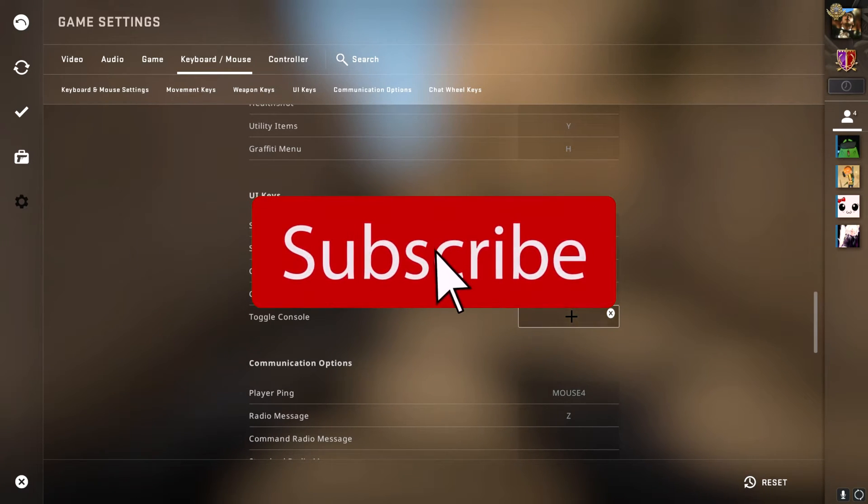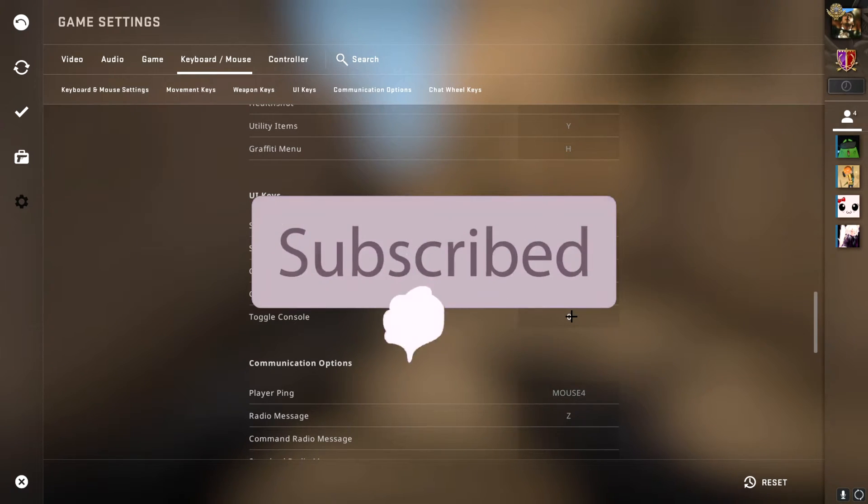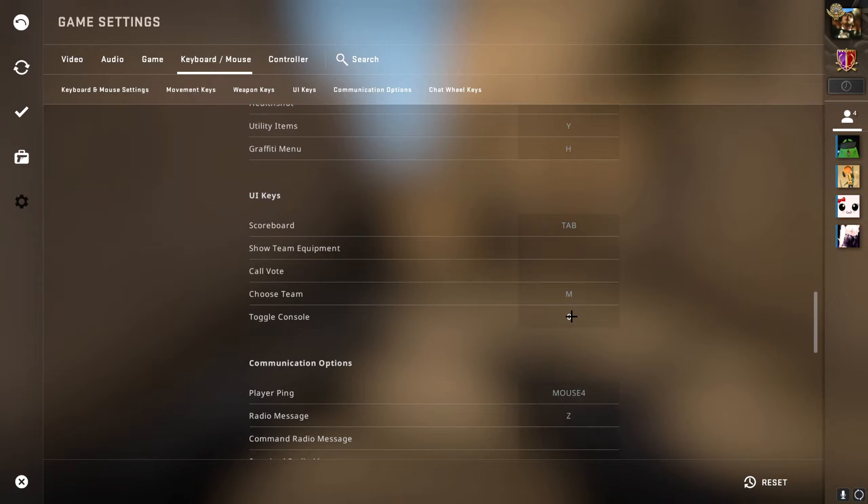Mine is set to zero — it's right under Escape. I think this is the easiest button to press, but it's personal preference. If you don't like it, you can change it to whatever you want. This is just what's working for me.